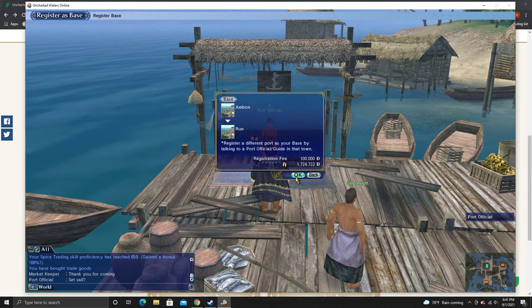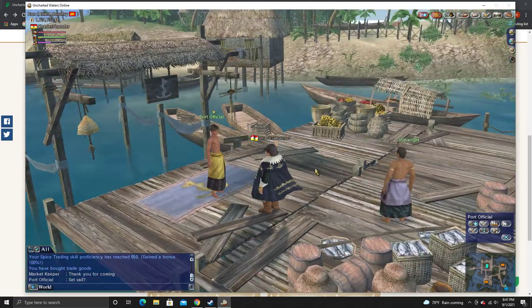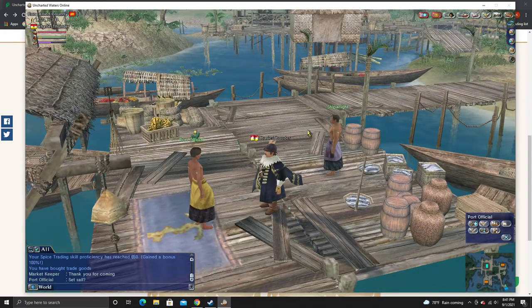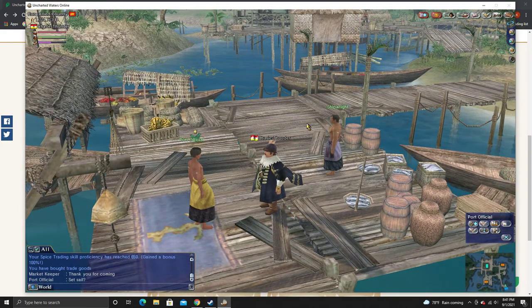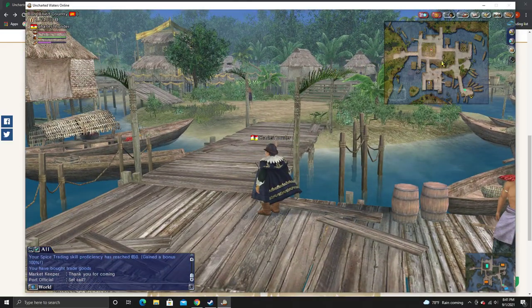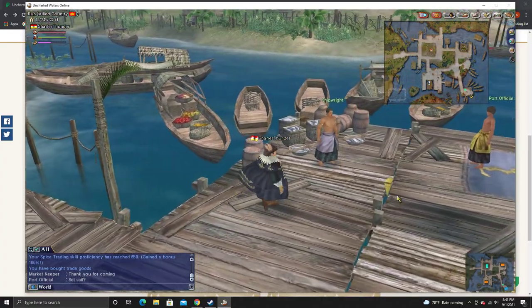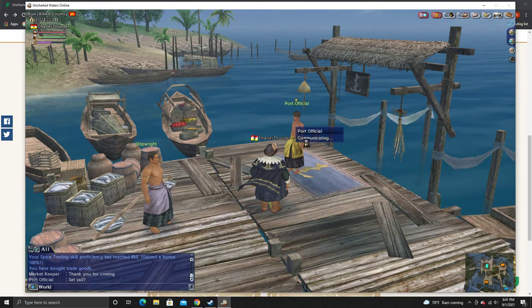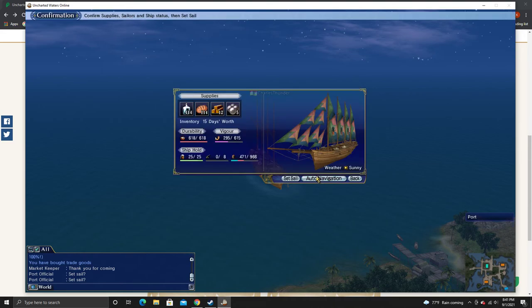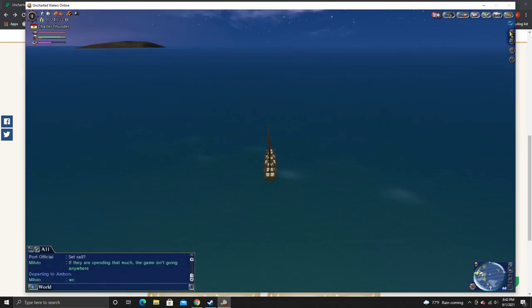I'll just click OK and that will be making this place your base. That's, as far as I know, how you use that. And then you're going to go back — now that this is your place, you're going to obviously turn this into a profit center for you. So in our case here, we're going to now sail back to the other port so I can get more spices there. We're going to fill up on spices as much as possible.